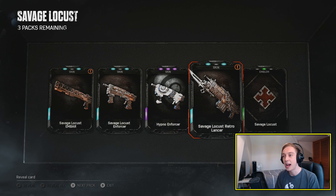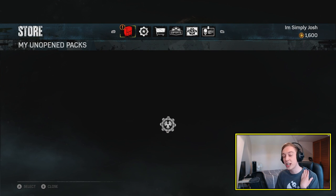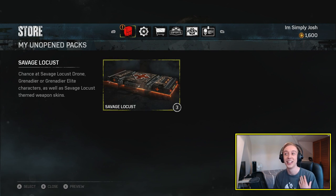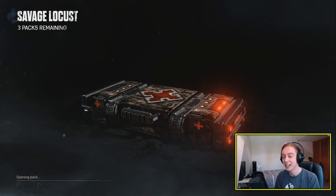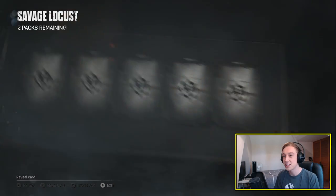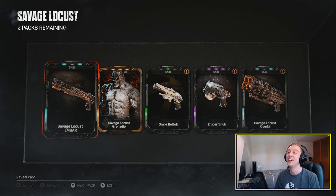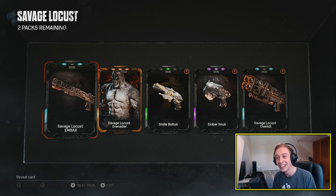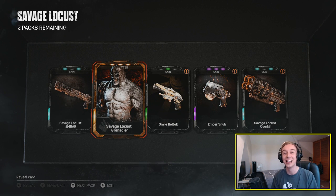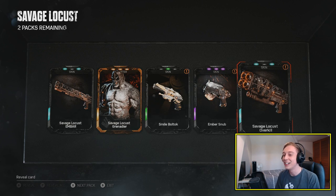Do we do another pack or do we go back to the menu? Going back to the menu. If you're wondering why I'm doing this, apparently if you go back to the menu it resets your RNG. Doesn't seem to usually work for me. I spoke too soon and... I get two Legendaries and they're both the same. God damn it.